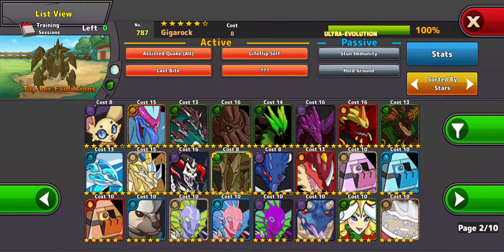This is Dragaea. He has Last Bite, which will do critical damage if he's the last one alive on your team, so you put him at the end. I don't know how good this guy is, but from what I've heard he's not very good, so I would avoid using him.